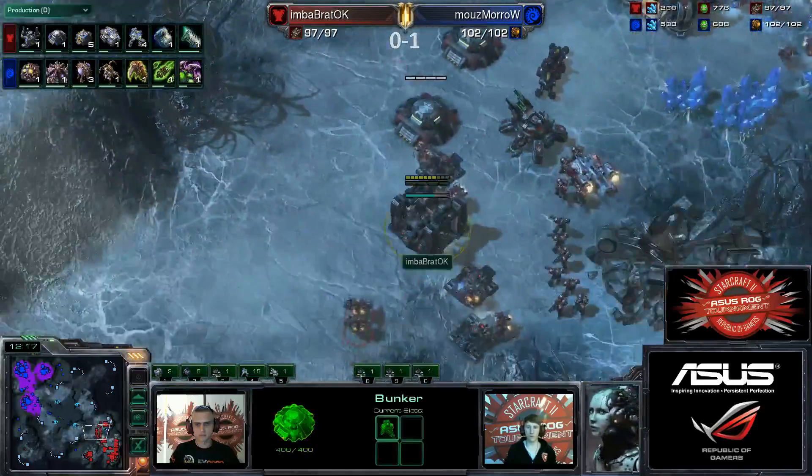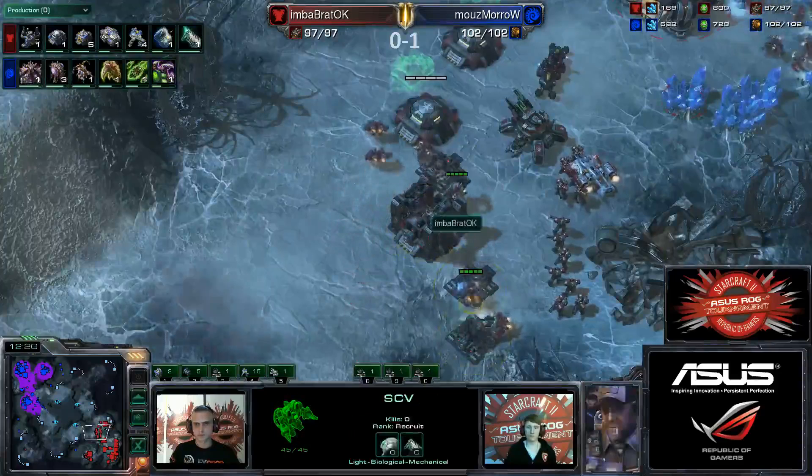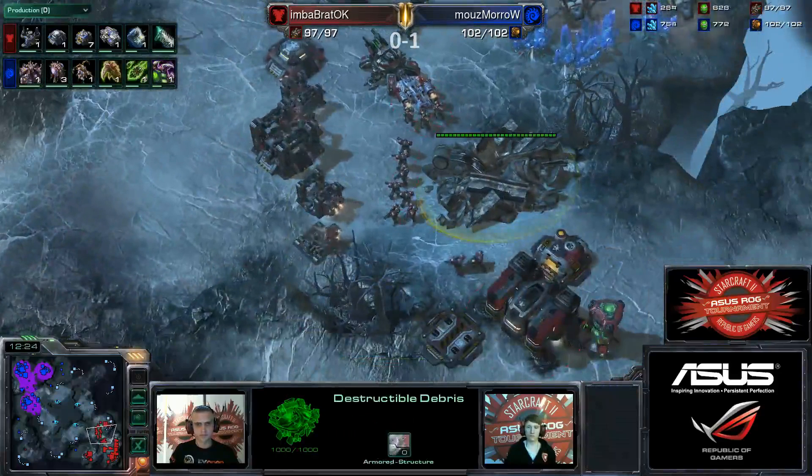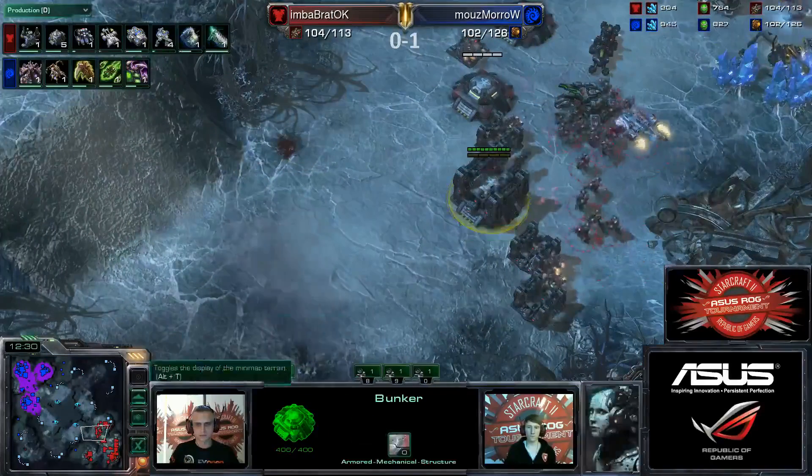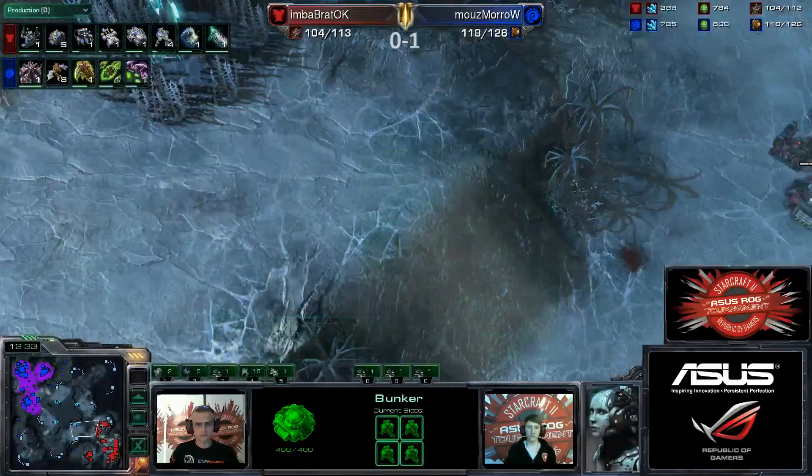This defense is really, really solid right here for Bratok — a fourth bunker going down, supply depot wall-off. That ramp is incredibly hard to attack, and of course the debris is still there. As mentioned, he has angles now. Bratok is aware that these rocks have been demolished, so he's going to have to watch out just a little bit. Armory on the way in order to deal with the mutalisk harassment. Upgrade count really, really strong for Bratok, economy really, really strong for Bratok.